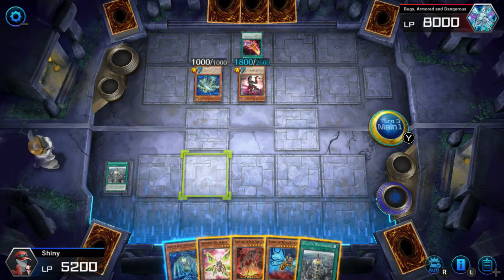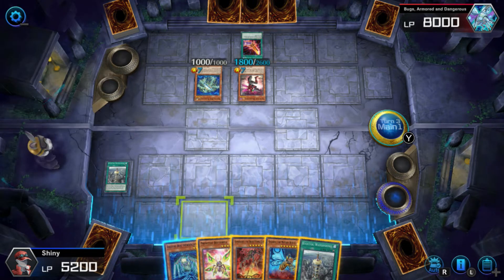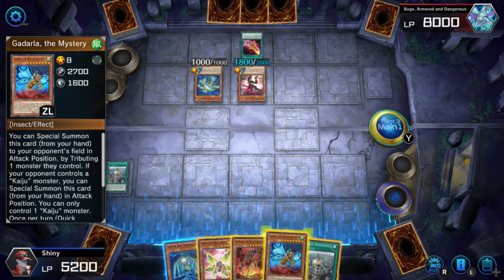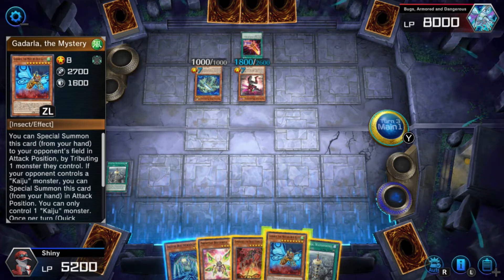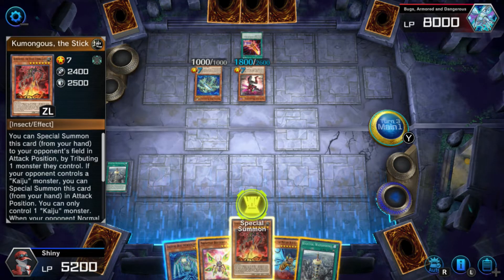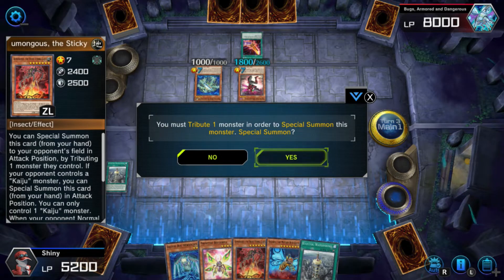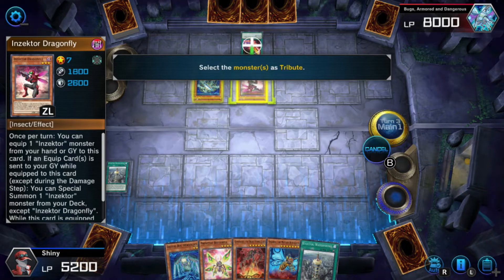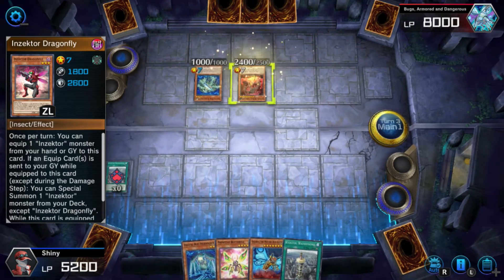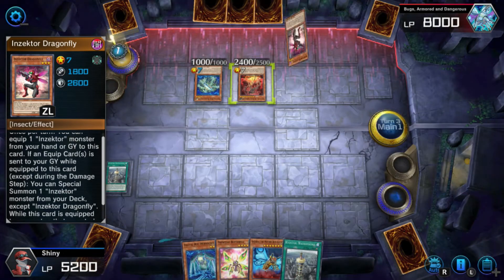Here's what I'm going to do. I think what I'm going to have to do is get a little creative. I can special summon that and special another one. We're going to special summon by tributing this. Unfortunately, he's going to get the Inzector back into the hand. Yeah, I figured as much. That sucks, but at least the spell card is gone now.